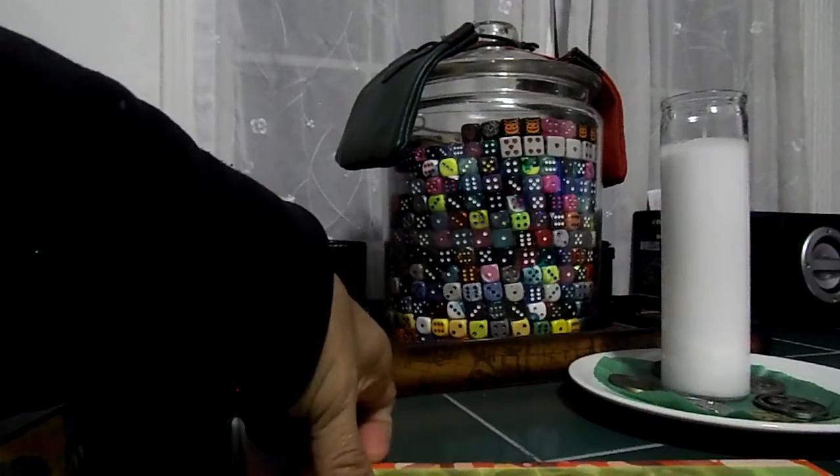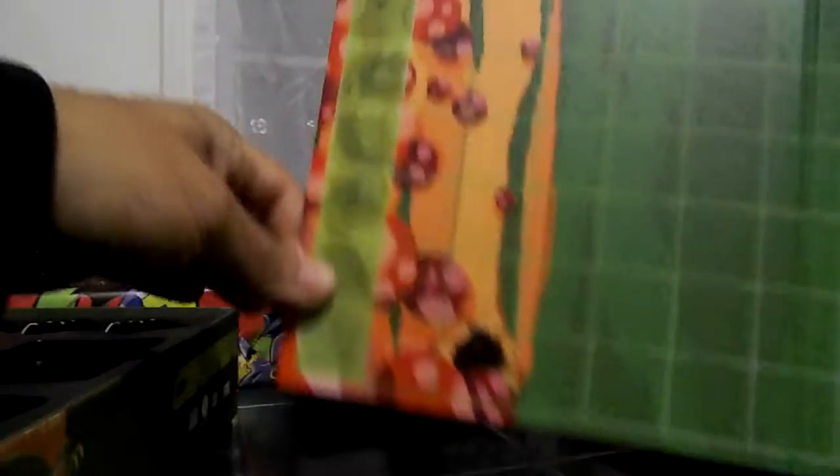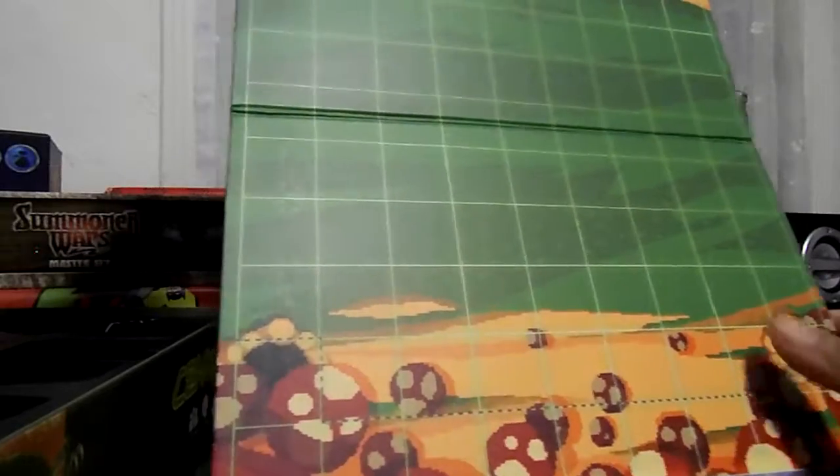Let's take a look at the game board. Really nice, quite simple. Someone at the top plays the centipede as it goes down, and you've got the gnome down here shooting back and forth.